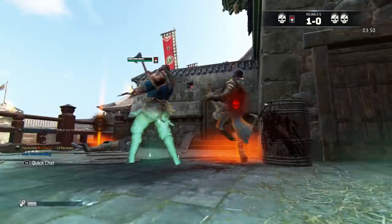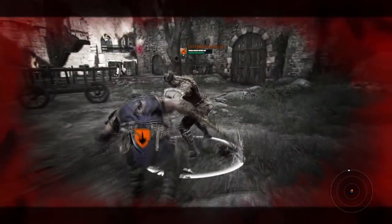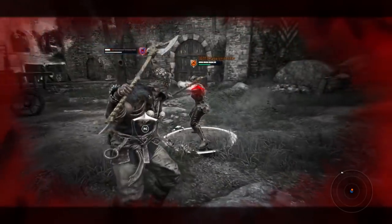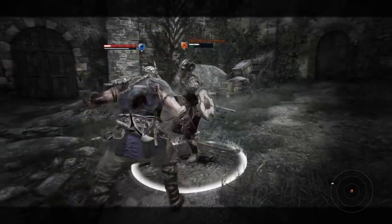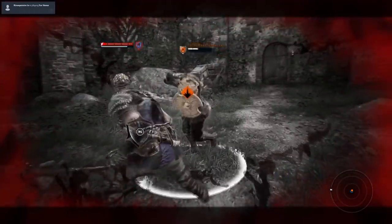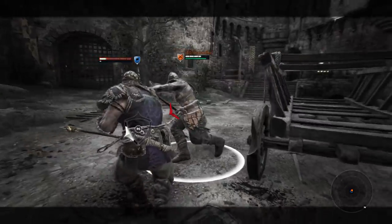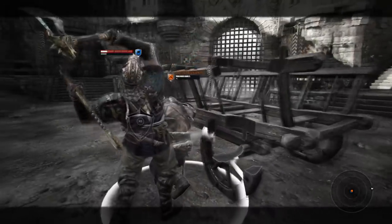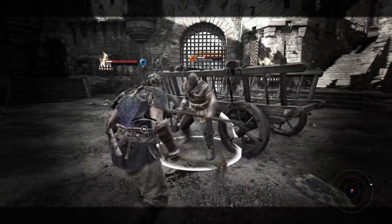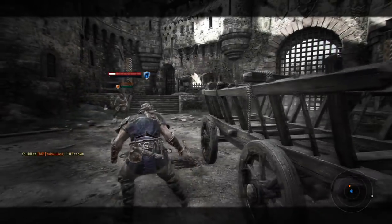You are also guaranteed heavy attacks while you are exhausted. Even if you are out of stamina and you land a parry, you are guaranteed a side or top heavy depending on what stance you were in when you parried. Even while exhausted you can be a threat. Also while exhausted, if you grab an opponent near a wall, you can throw them into the wall and you're still guaranteed the top heavy punish. Speaking of punishes, let's get into the ways Berserker can punish.